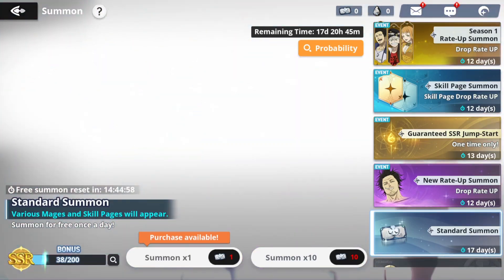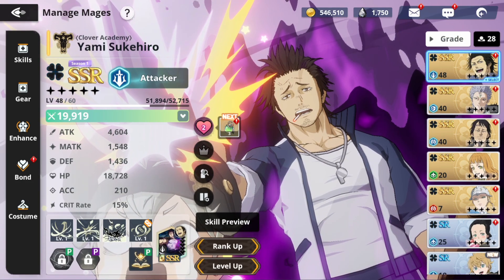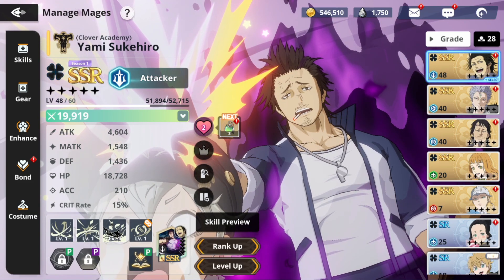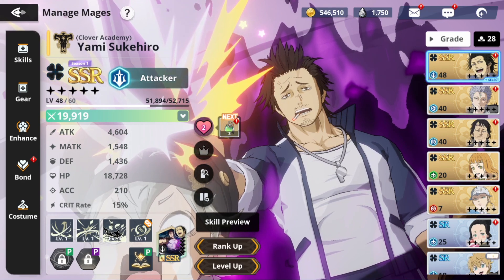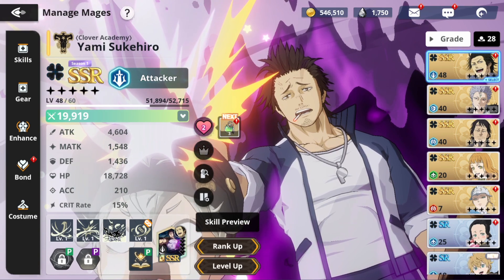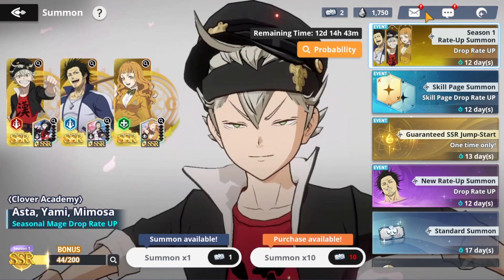I've done 30 summons on this one and 38 summons in the other banner as well, so that is kind of a lot of summons. Now let's go back to my new main account. Let's take a look at the amount of summons I've actually done. This is still not better than Vulcan's account that he rerolled for — he got absolutely amazing luck. I've done 44 summons on this account compared to the others, and I'm going to keep saving my resources.